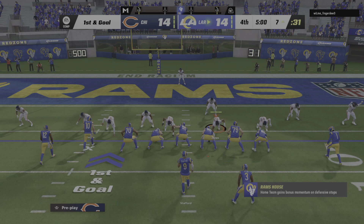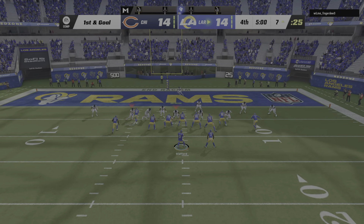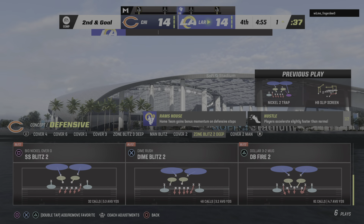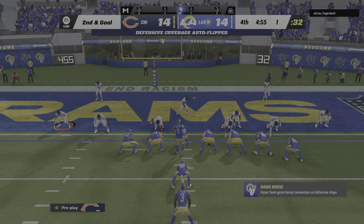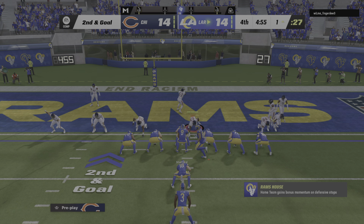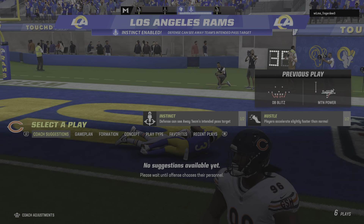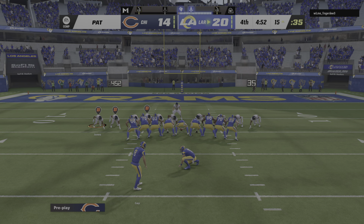A field goal could get them the lead, but it might not be enough as they come up on first and goal. Stafford now to throw — it's a screen pass, complete, and just shy of the goal line as he's out of bounds right at the one. That's good for a gain of six, second and goal. Akers is going to take this one in for a Rams touchdown. This game feels like it has been punch, counterpunch all throughout, and that touchdown breaks our tie here in the fourth quarter.